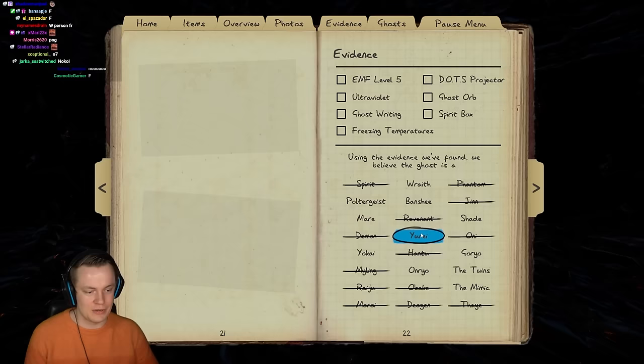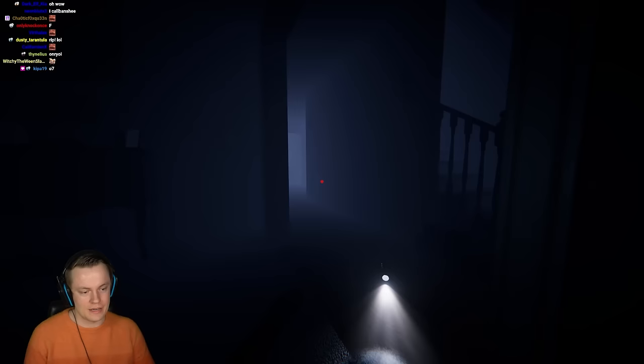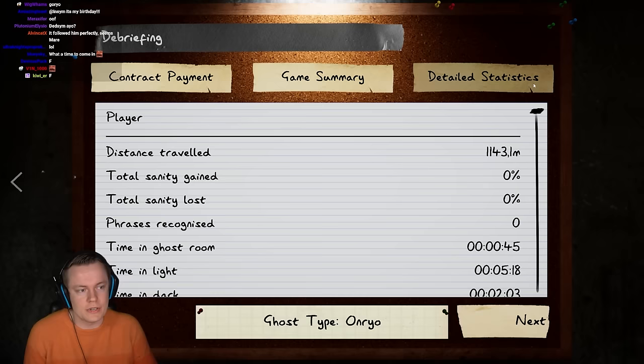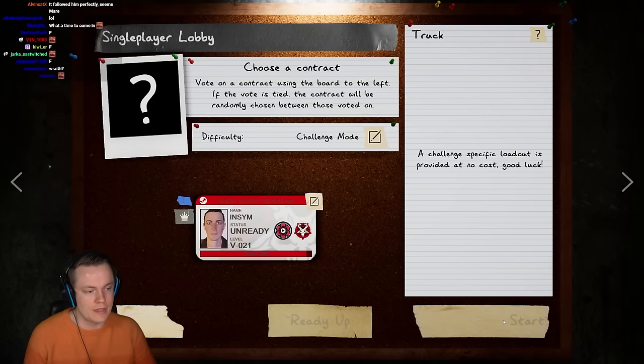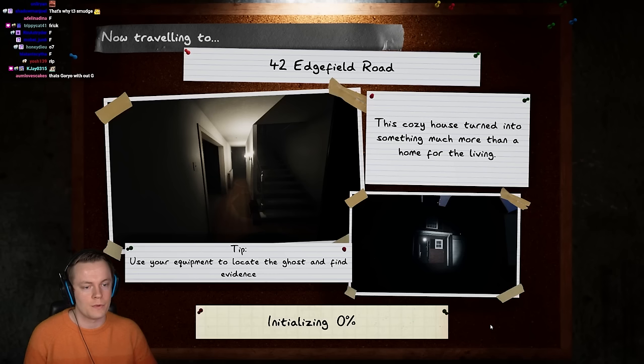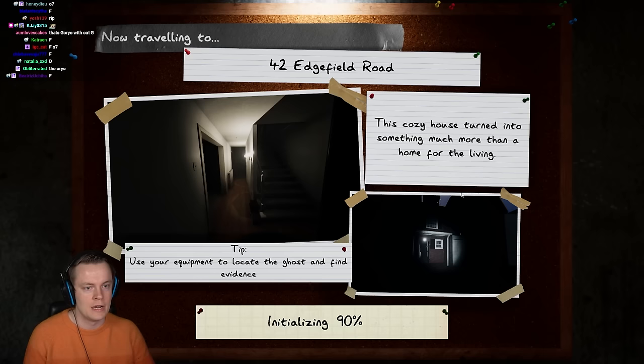I'm gonna say it's a Yurei, or I could say it's a Goryo. I think it's a Goryo because it was doing lots of faraway ghost events without ever changing ghost room — that can be very Goryo-like. It was an Onryo. I would have had to bring candles. There's not much you can do about those situations. If you have the tier three smudge, that can be better, but I still don't think tier three is very good because you can't crouch loop with it.